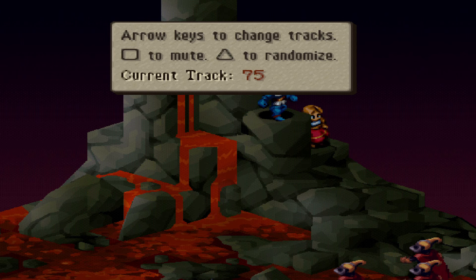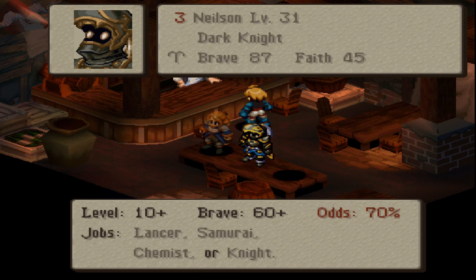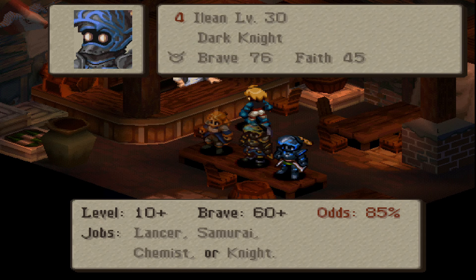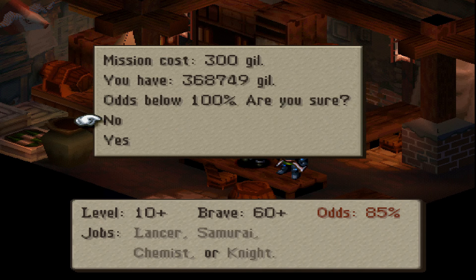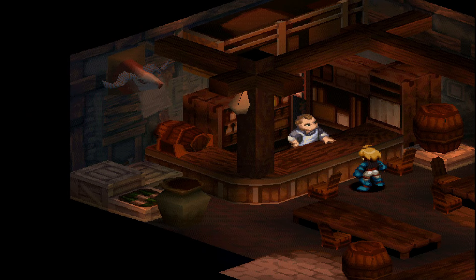The bar's proposition missions have also been revamped, so they aren't just gaining JP only. Units sent out can level up, as well as gain bravery and faith, making units a lot easier to transition and to be used in future battles.